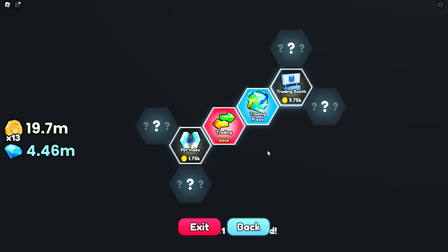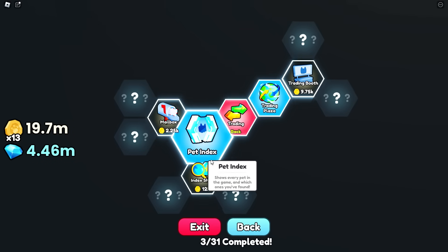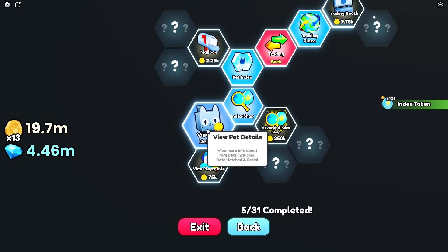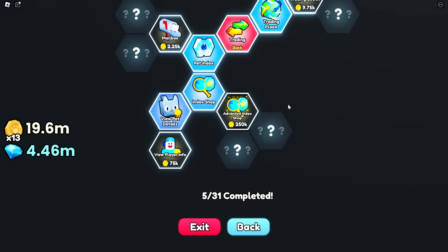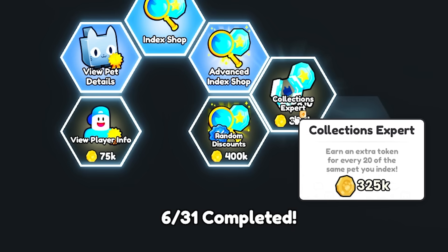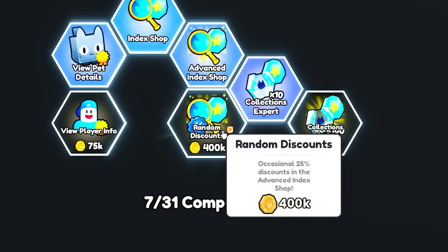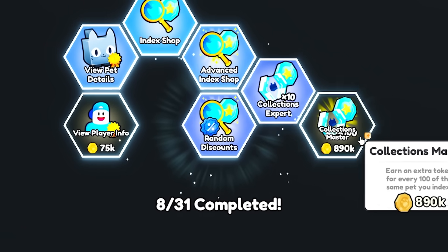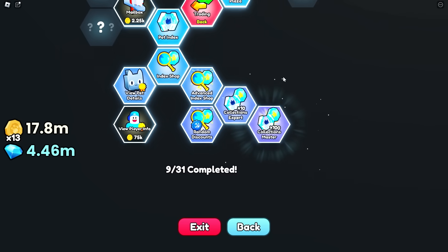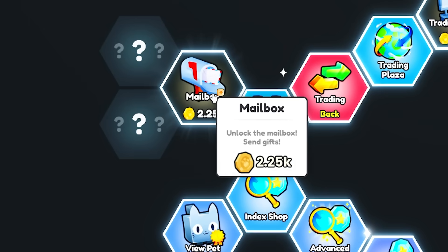Let me go to trading and see if there's anything in here. I need the pet index - I'm going to show you what that does very soon. Index shop - earn tokens for indexing pets, yes I want to do that. View pet details - I want that. Advanced index shop - upgrade the index shop into the advanced version. Collection experts - earn an extra token for every 20 of the same pet you index. Let's just max this out. Random discounts - occasionally 25% discounts in the advanced index shop. Collections master - earn an extra token for every 100 of the same pet you index. Let's go up here and get the mailbox so people can send me gifts.